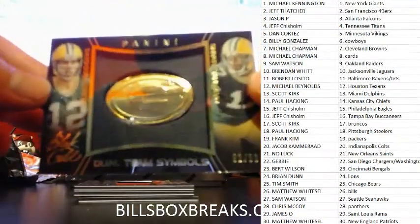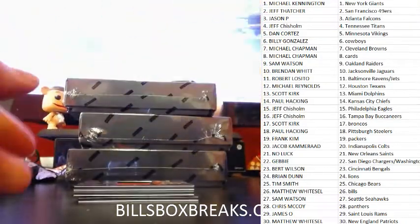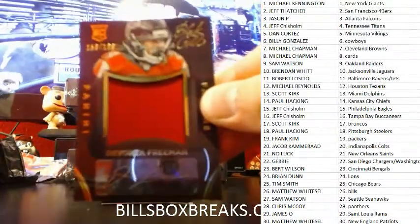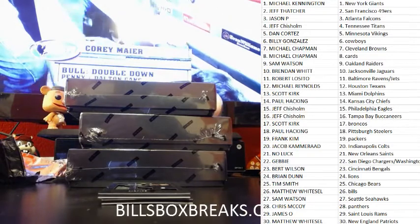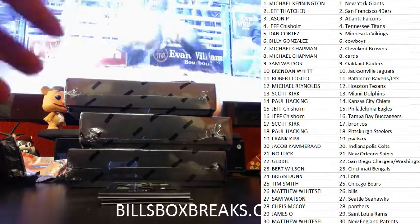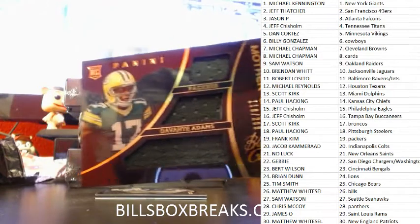First one for the Packers, out of 99 — dual team symbols, Aaron Rodgers and Devontae Adams. Next one, we've got Devontae Freeman Jumbo Jersey Auto, out of 199. We've got a triple relic for the Packers and Devontae Adams, out of 299 Motherlode.